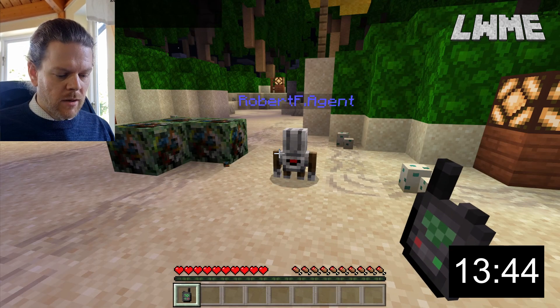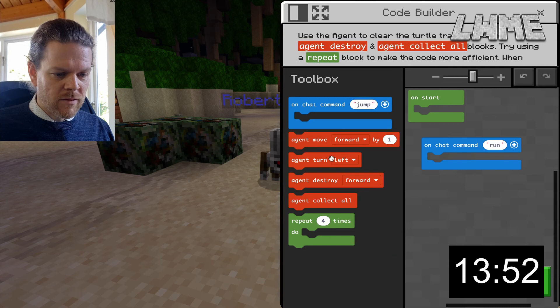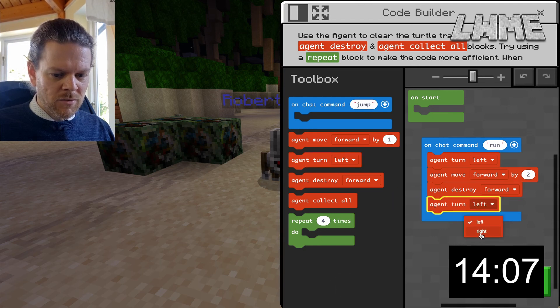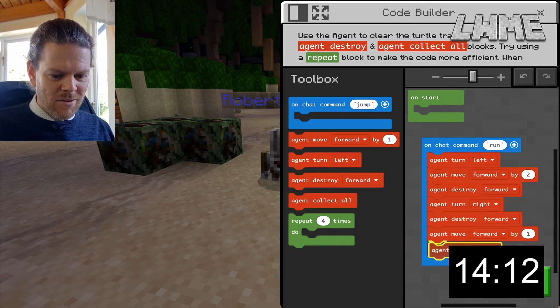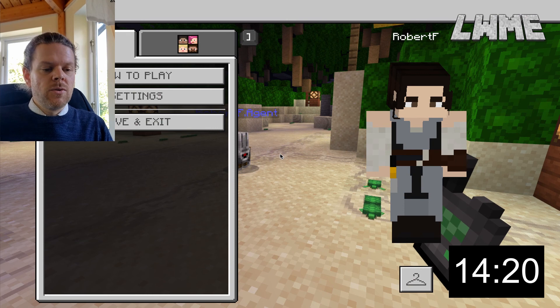Moved the wrong way — used right instead of left when rushing. Okay, let's get this done in under 15 minutes. Turn to the left, move forward by two, destroy forward, then turn to the right, destroy forward, move forward by one, turn to the left, destroy forward. This is what happens when you rush! T, run. Yes — lesson complete!